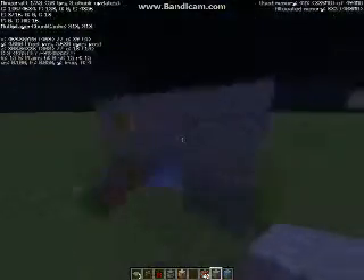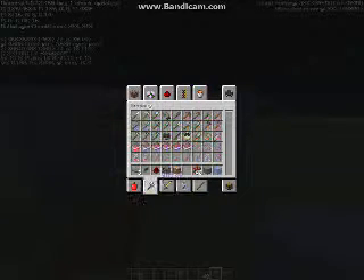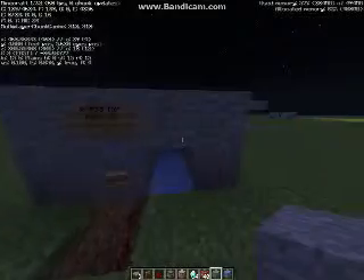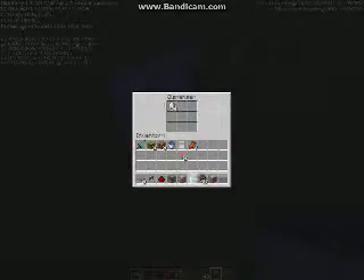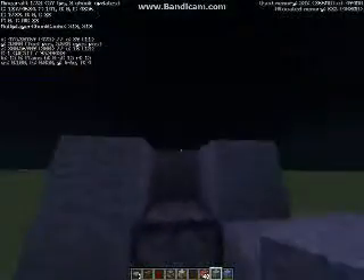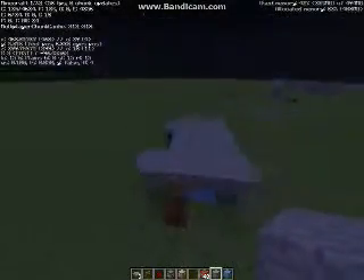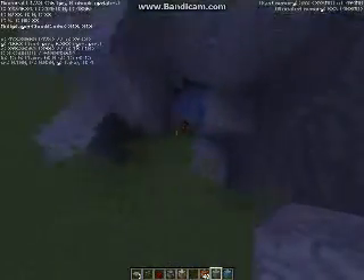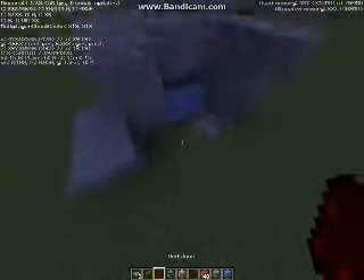And the funny thing is, we'll actually have diamonds in there. I know, right? It'd be cruel. And I'm also gonna have a command block that sets it so that it sets their game mode to adventure. We're also gonna need the redstone here — okay, go over here.